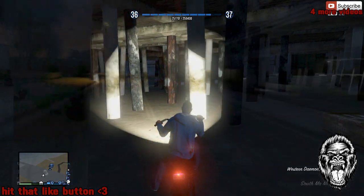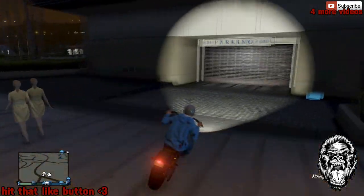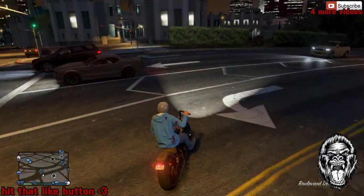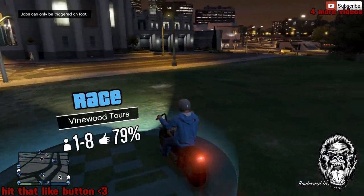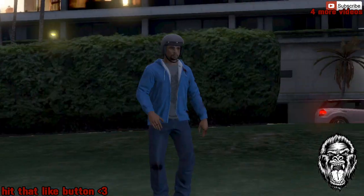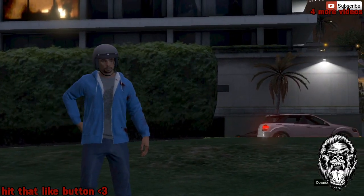Like I showed you earlier, when you try to drive this into your house it says that it's a stolen vehicle. What you want to go ahead and do is drive up to one of these mission beacons and do the old duplication glitch. You want to go ahead and park right on top, get off, and then it should pop up asking if you want to join or host a job.